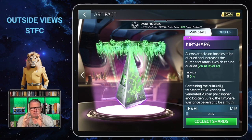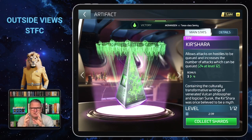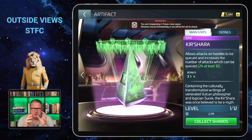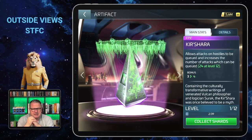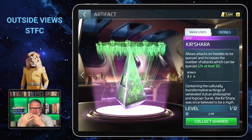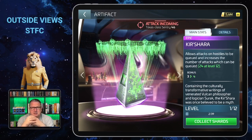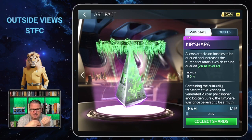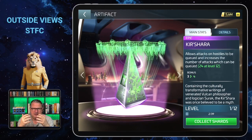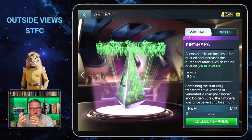With the Kirshara, they bring something new into the game that wasn't there before, so we can talk about quality over quantity again here, because it's another thing that will strain the service a bit. The Kirshara allows attacks on hostiles to be queued, and by upgrading it you can increase the number of attacks you can queue.